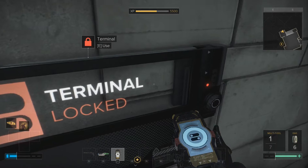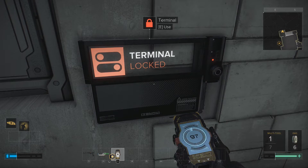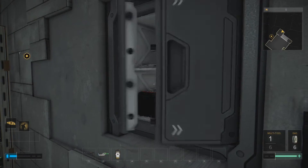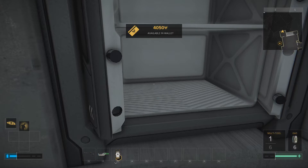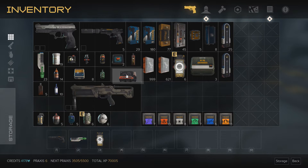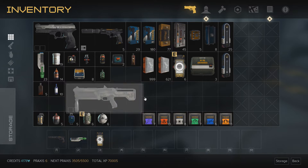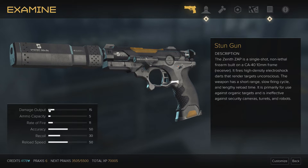I'm actually going to spend a multi-tool on this locked container - I'm curious now. I have a bunch of parts I can use to craft multi-tools so it's not a big problem. We got money and a laser targeting system - like an upgrade. I can actually use it on my stun gun. I'm not sure if it's really useful, but the stun gun is the only weapon I use so I may as well. There we go - I now have a laser-guided stun gun.